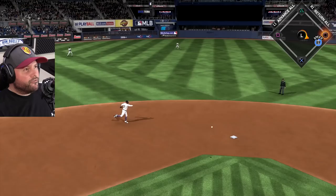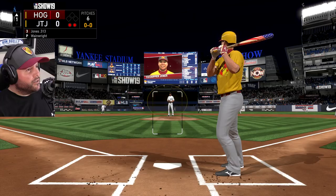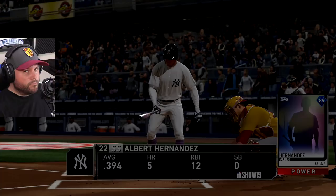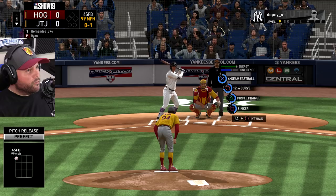My first two batters make outs, and I need one of these guys to get on for Gehrig to come up this inning. But Shipper's my best hitter — .313 average leads the team, he's been my best hitter all season long — but he put the ball in play without hitting it hard enough to find a hole. So Lou Gehrig will have to wait until the top of the second inning, where he's hopefully hitting a homer.